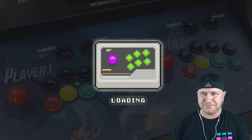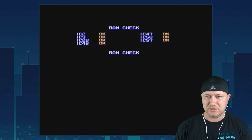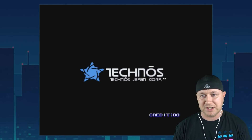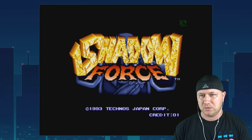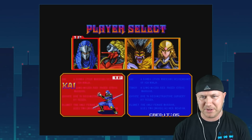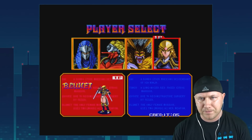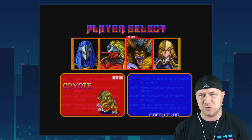Here we go, let's get started. Hit left and right on the controller to continue. This looks like a good sign — 'Winners Don't Use Drugs.' Love it. Technos Japan core — let's get some credits. We've got four guys to choose from; this is probably going to be a beat-em-up. Kai, Tengu, Coyote, Blunet.